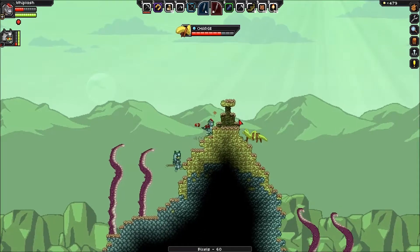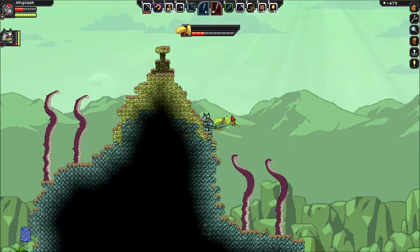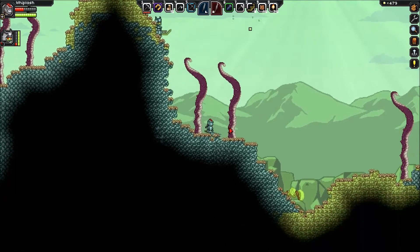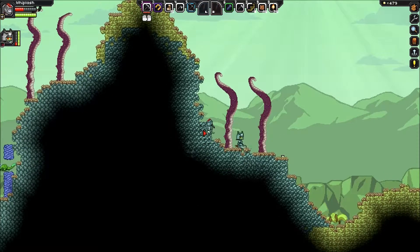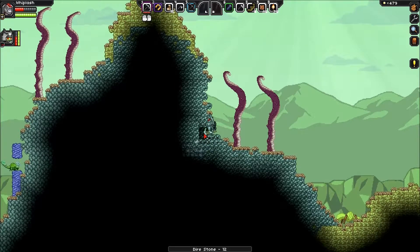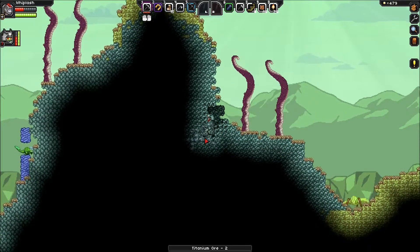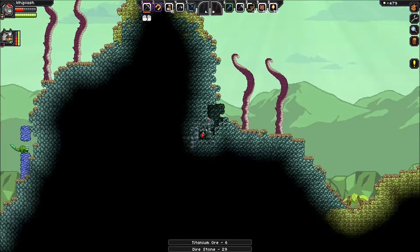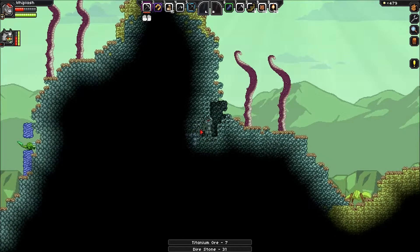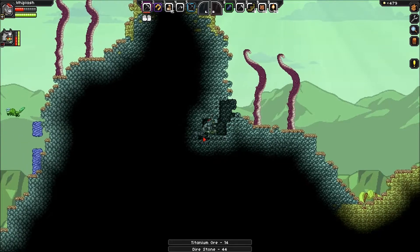We haven't seen any vines yet on this planet — that was another reason to keep the homeworld. I can still go farm bandage materials for us if we need. I think I found some titanium here — this is one of the new ores when you get to sector three. Of course it's in a heap of cobblestone. Yes, titanium! Does titanium upgrade from gold when you craft it? Yes — so we have to build gold armor and then upgrade it with titanium.